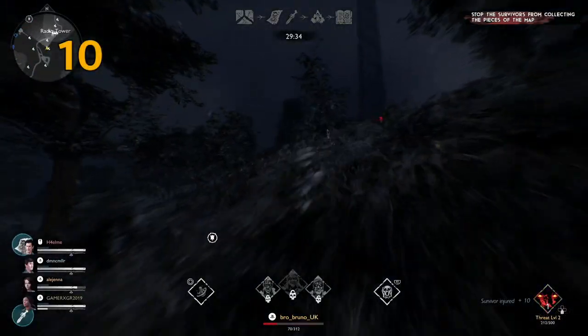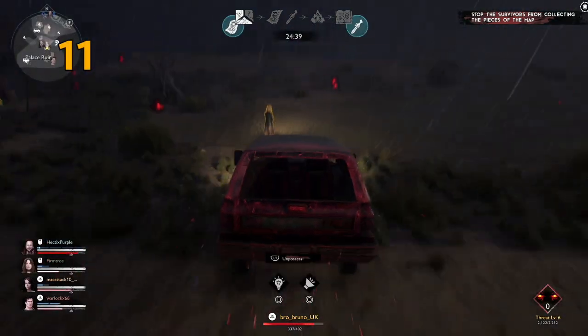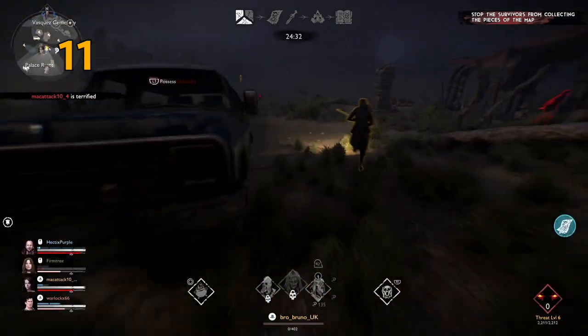It's only worth putting points into demon vision if you're on the big map — otherwise ignore it. Since the latest patch, cars are buffed and are demon-side. You can use them to run over survivors, however whenever you hit them you will lose some infernal energy.